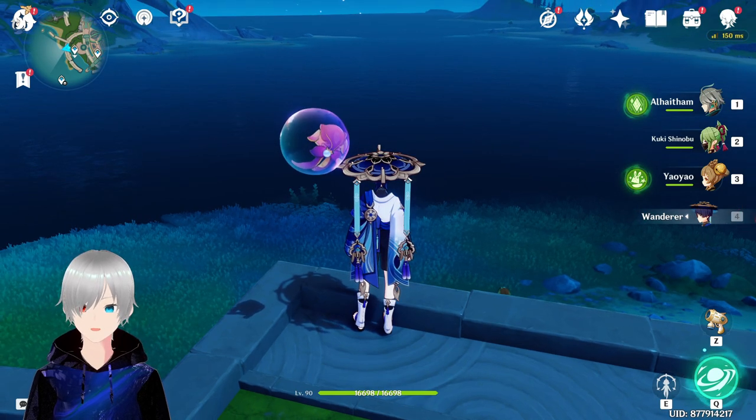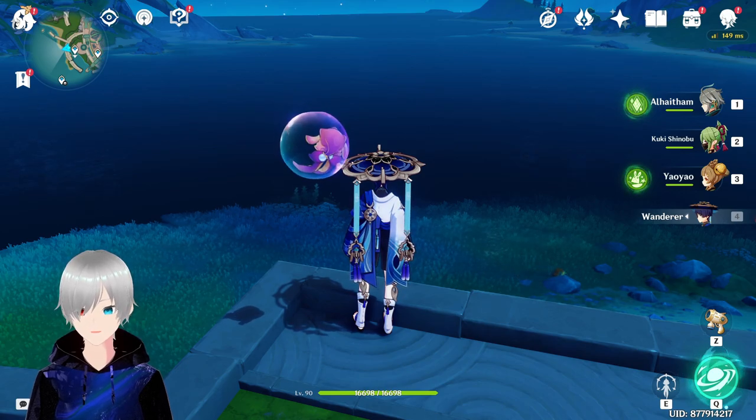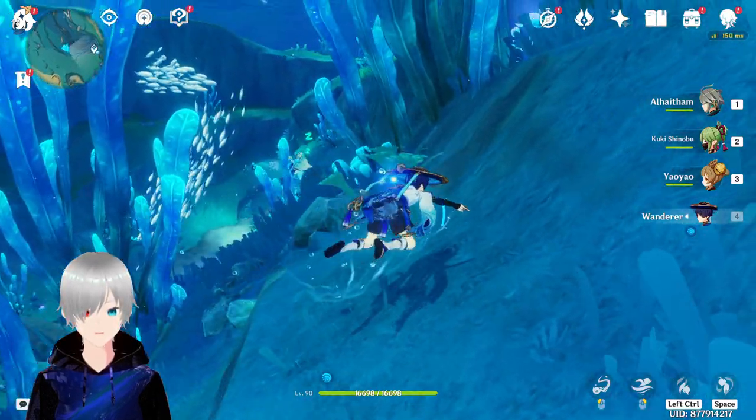If you're wondering what kind of sub DPS Focalors is going to be — her skill summons three Salon members, each of them deals damage and drains HP from your party members, and deals damage to enemies. The more HP they drain, the more damage they deal. If you use her elemental skill again, she will summon a Singer.